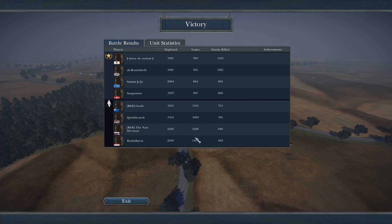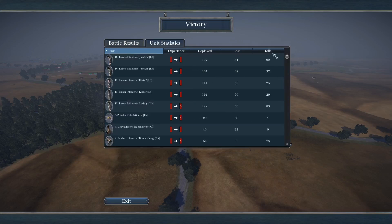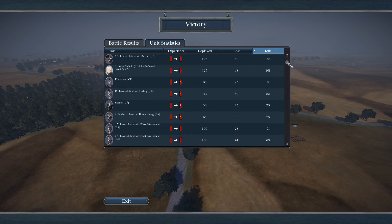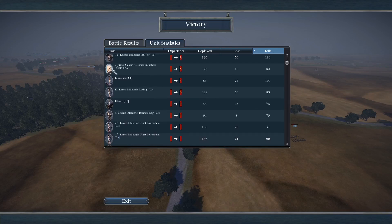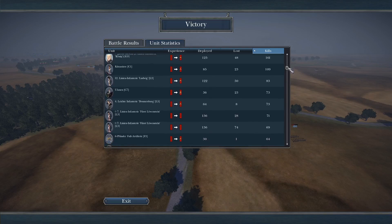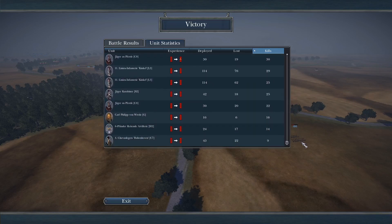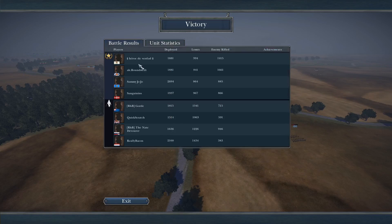The Bavarian hussars got the most kills of any unit — no surprise there. Some light infantry got 146 to 186 kills, a line of tune unit got 161, Cuirassiers got 109. If you enjoyed this battle, please remember to leave a like, subscribe if you're new, and a comment to show your support. Until next time, legionnaires — bye!